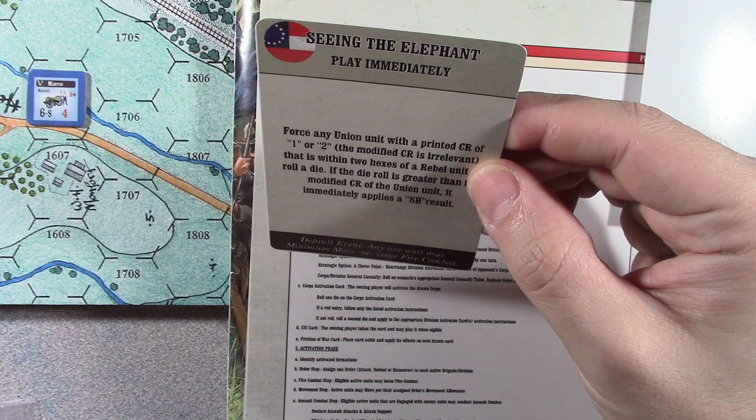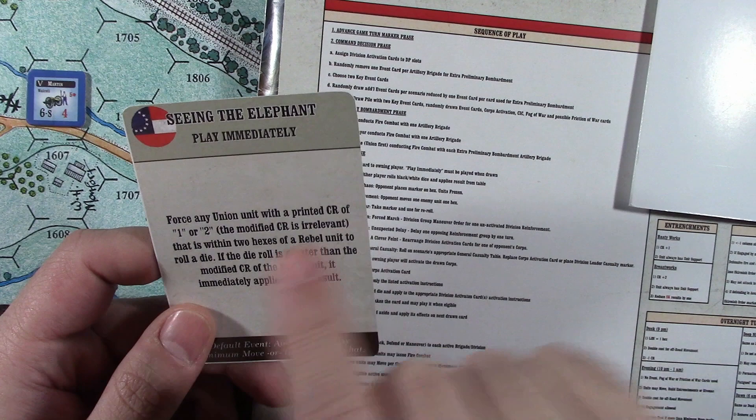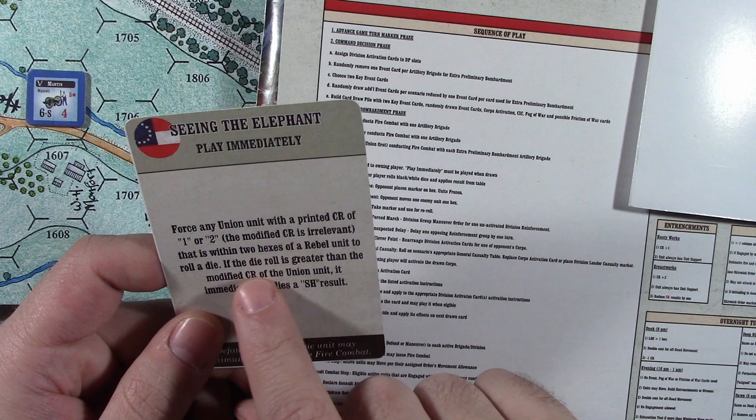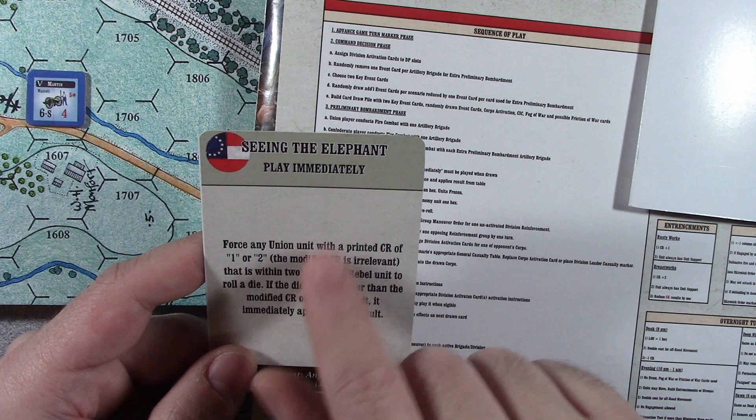In the rules, they explain there was a spy — basically this is like your spy network getting a drop on what the other player is doing. So if I was a Union player, I would draw and go, oh, my opponent drew 'Seeing the Elephant.' You can read the event: 'Force any Union unit with a printed cohesion rating of one or two that's within two hexes of a rebel unit to roll a die.' This is like a morale thing — I've seen that in another war game. Leave a comment if you know where that reference comes from and why they use it with morale.